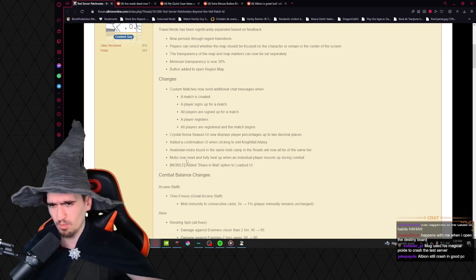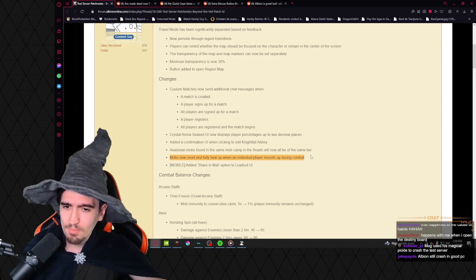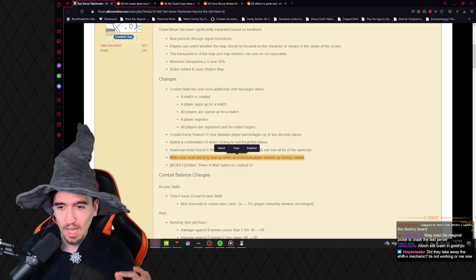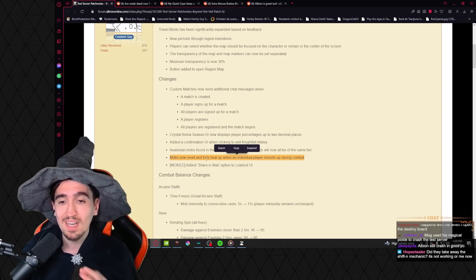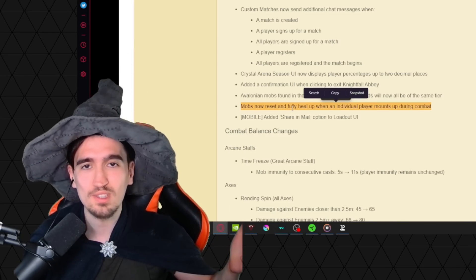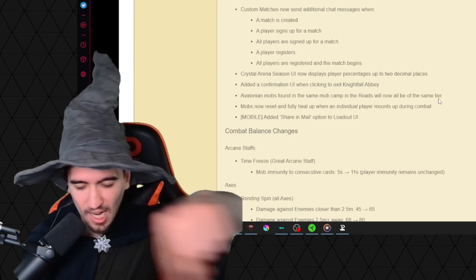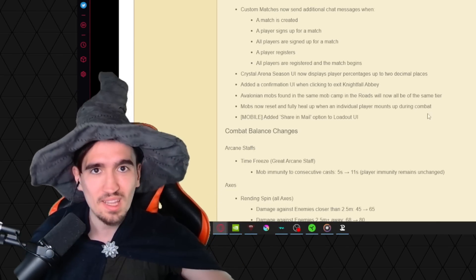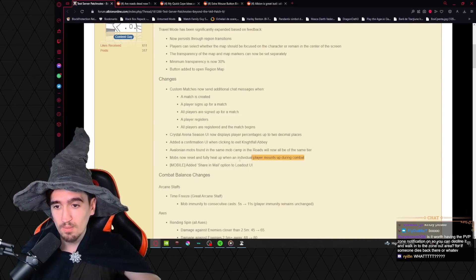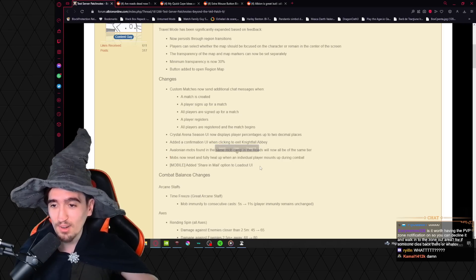Avalonian mobs found in the same mob camp in the roads will now all be the same tier. Also, a big nerf: mobs now reset and fully heal when an individual player mounts up during combat. The kiting strategy is gone — you can no longer kite mobs while mounted and waiting to heal up.